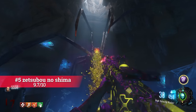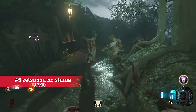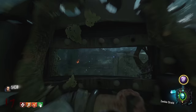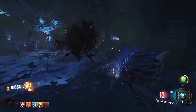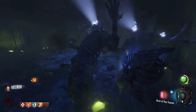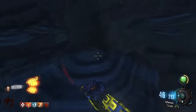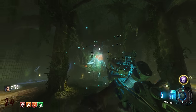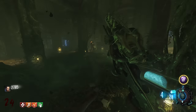Zetsubou No Shima has my all-time favourite environment. The KT4, Master Spider, and even the plants and lightning make this map so epic to me. It has a dark, grimy atmosphere that I just love. The round 100 strategy is so fun — even though you simply use ammo mods and the skull, it's more about the skull room and enjoying the training and intensity of surviving within it. Zetsubou may even have been higher on the list if it wasn't for the boss fight being very passive and a bit too easy. Still, I love Zetsubou.